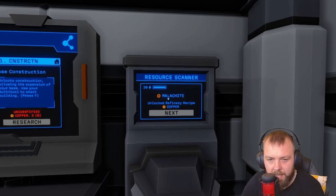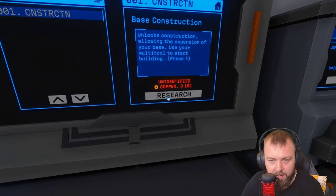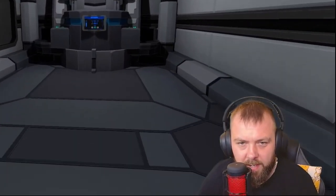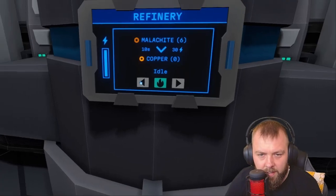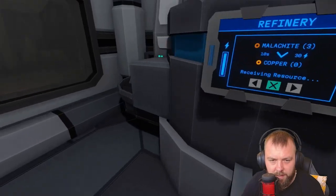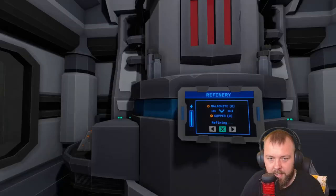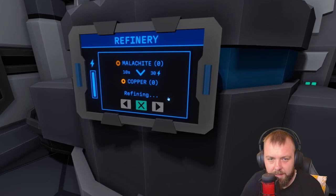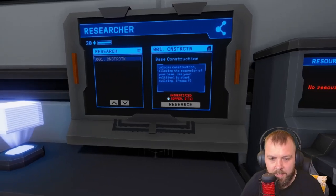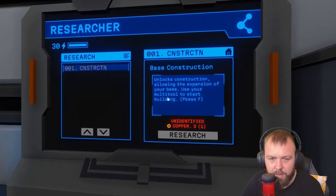We've got some sort of power — not a lot. There's a research terminal, resources scanner available. Let's scan these resources: malachite — unlocked refinery recipe, copper. Unidentified copper. We've got copper in the refinery — idle copper, six. That should turn it into copper. It's nice that they give us a machine to start with so we can get refining. There we go, we have our copper, which goes into storage automatically.